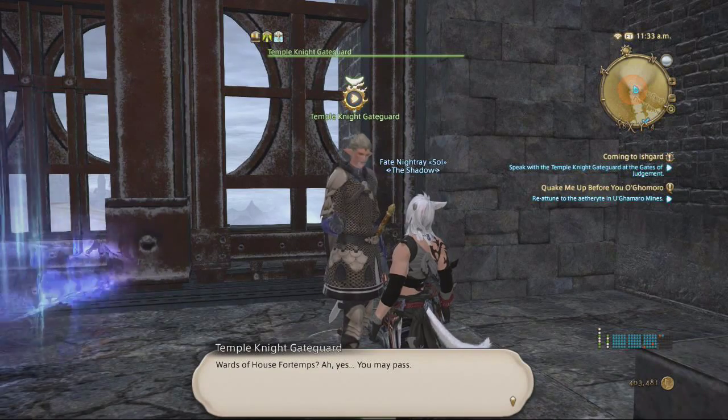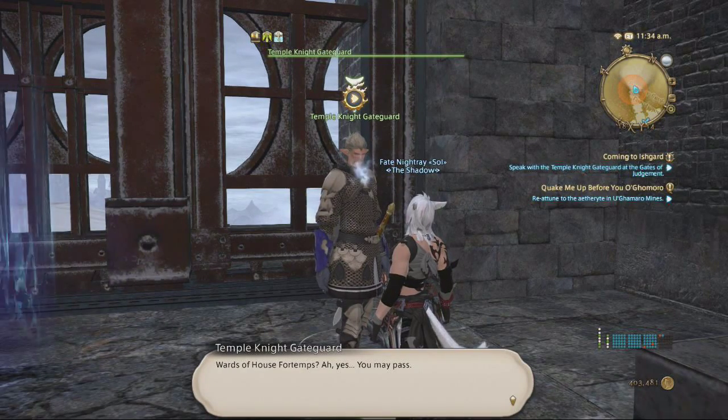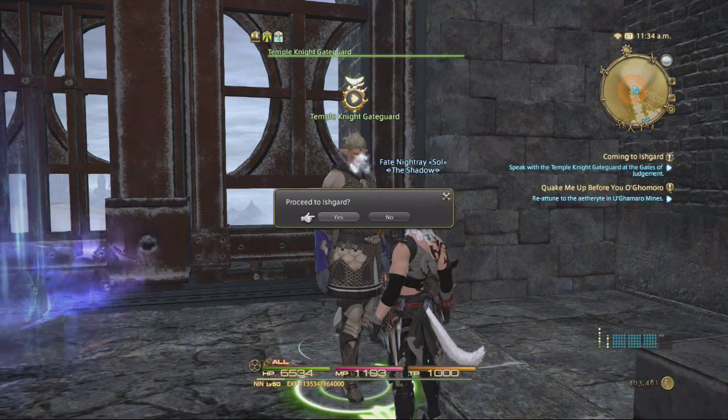Let's go ahead and talk to this guy — 'Wards of House Fortemps' — 'Yes, you may pass. Proceed to Ishgard.' Another thing you need to go to Ishgard is you need Heavensward, which is like $40. Or if you want to go and buy the whole collection and this is your first time playing, then I recommend buying the $60 version, because it gives you A Realm Reborn and Heavensward.